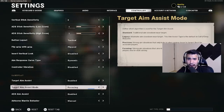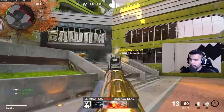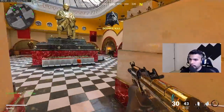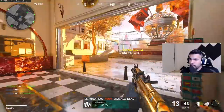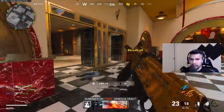To start off, we are going to be using the standard aim assist. There are obviously different aim assist modes, so stay tuned and watch this whole video so you can see about all these aim assists and which is the best one to use. You can see standard is pretty good, but you don't get any insane aim assist — you still get a decent amount though.